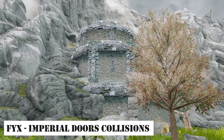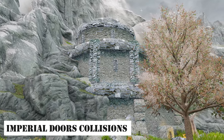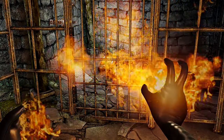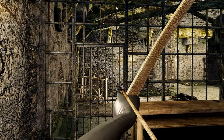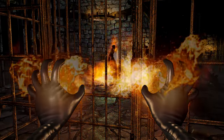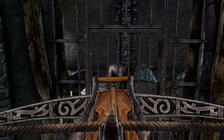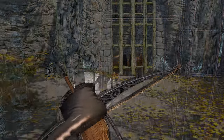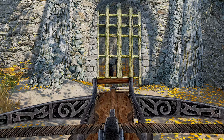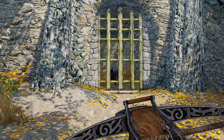Next, let me introduce you to the FYX Imperial Doors Collisions mod. This mod corrects the collisions of Imperial dungeon doors and fixes the UV maps of door frames, eliminating unnecessary gaps and texture stretching. With this mod, you'll be able to shoot arrows through the gaps between doors — think of it as being functionally similar to the previously introduced Nordic Doors and Traps Collisions.